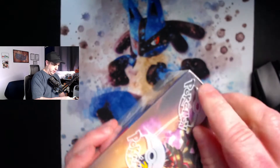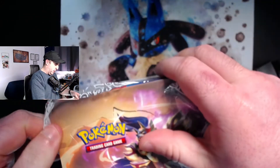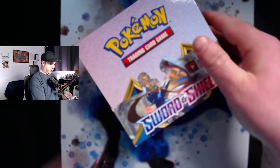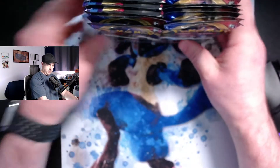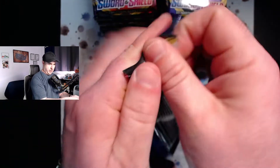I've been looking forward to this opening. I've only ever done one other booster box opening on my channel, and that was the Cosmic Eclipse box I got after the Dallas Regionals. It's super hard to pull all the plastic off, but the proper way to open it is like this. So I'm going to set this up and pull the packs out — we're opening the whole thing. 36 packs, without wasting any time, let's get into it.